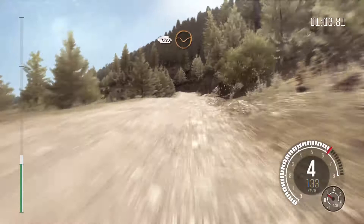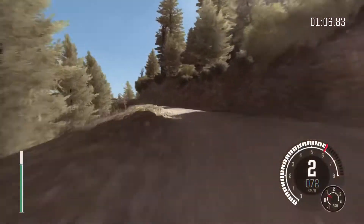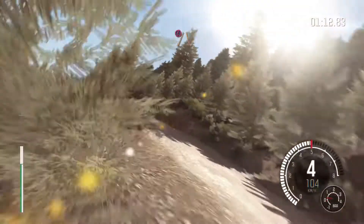120 through dead, left 3 half long, don't cut, bad camber, into right 4 half long, don't cut, 60, left 6 over crest, into caution, narrows.